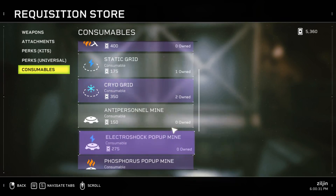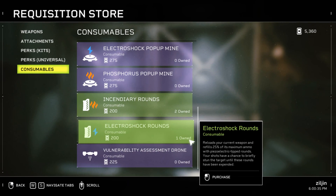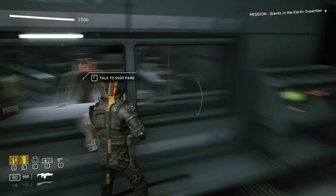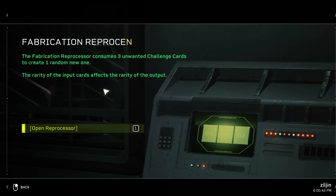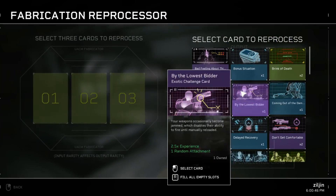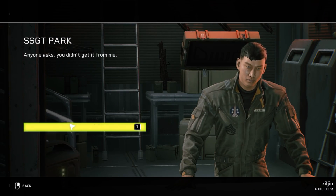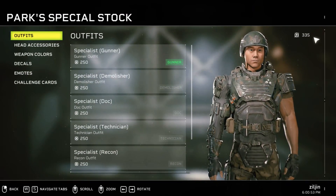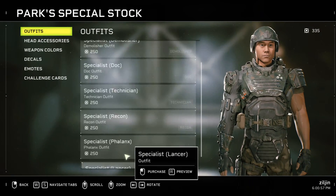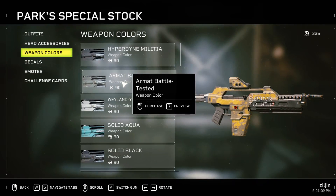You can buy consumables, but you can also get them in missions — if you don't use them, they get saved. What you could do is play Casual mode. And then there's the second currency, which you use to buy cosmetics and stuff.